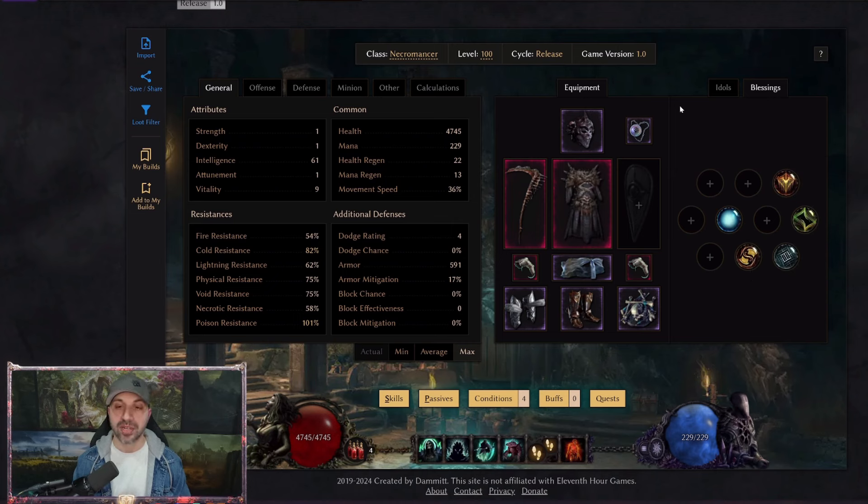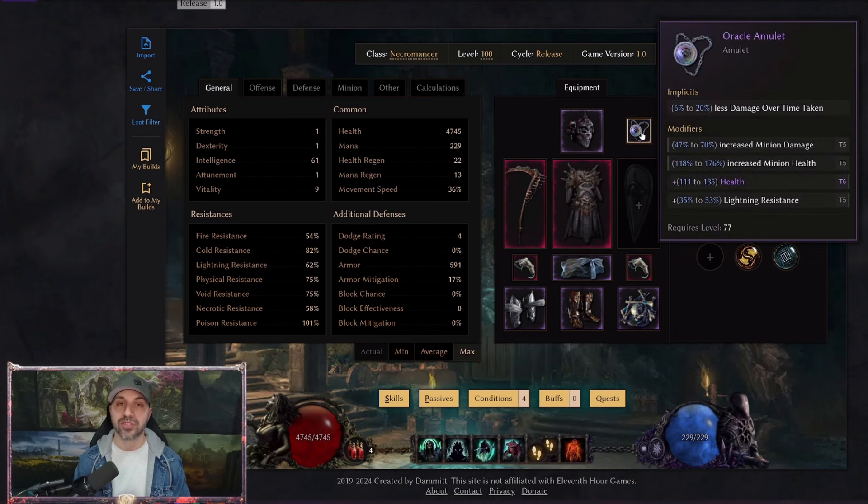I've also switched out a couple of items. When it comes to survivability, we are no longer using Death Rattle. We are now using an Oracle Amulet, which can roll as high as 20% less damage taken over time. Damage is not a problem — if you can stay alive, you will just roll enemies. You've got to think: damage is going to be great. How do I keep myself alive? That is what you are trying to solve with this build.